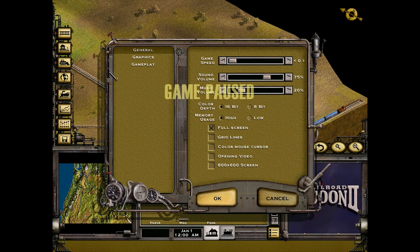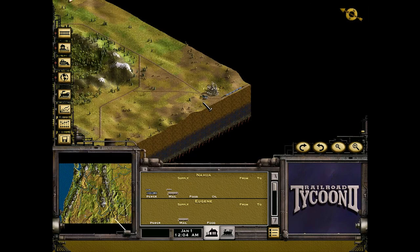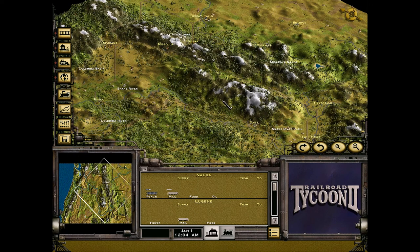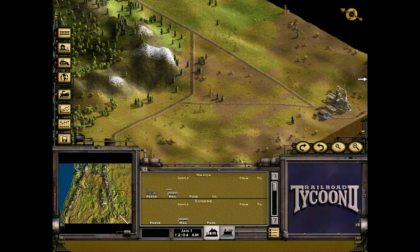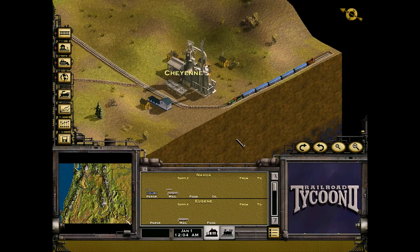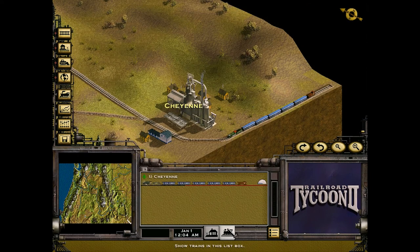This is my absolute least favorite scenario, basically because you're not building anything. You're just running through the track and hoping that things don't go wrong. You set the route, hope it was the right route to set, and then pray to God that your train does not have frequent breakdowns. That's all there is to it.